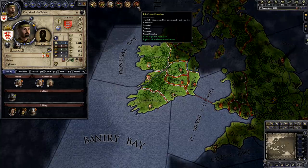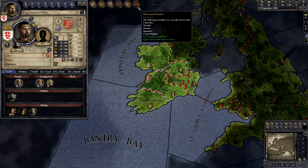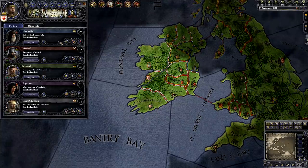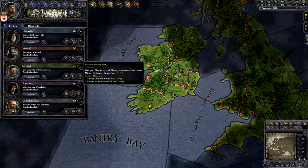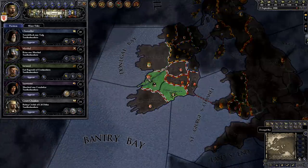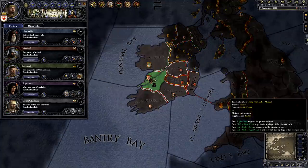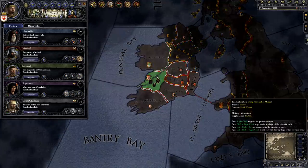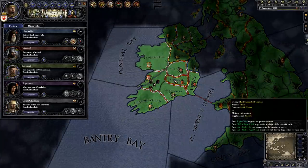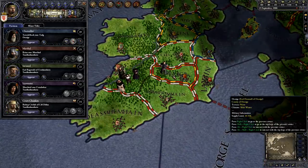Finally, I'll go to where it says Idle Council Members and click on it. Off to the left, it shows my council. At the right of each council member, it shows what I can have him do. I'll quickly give each of them something to do. The one thing I will point out is that I'm assigning my Chancellor to fabricate claims in Osrage. I'll explain what this means a bit later.